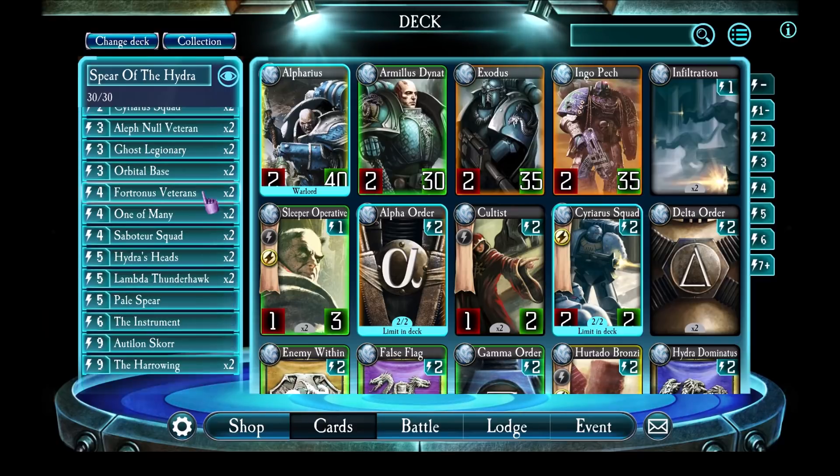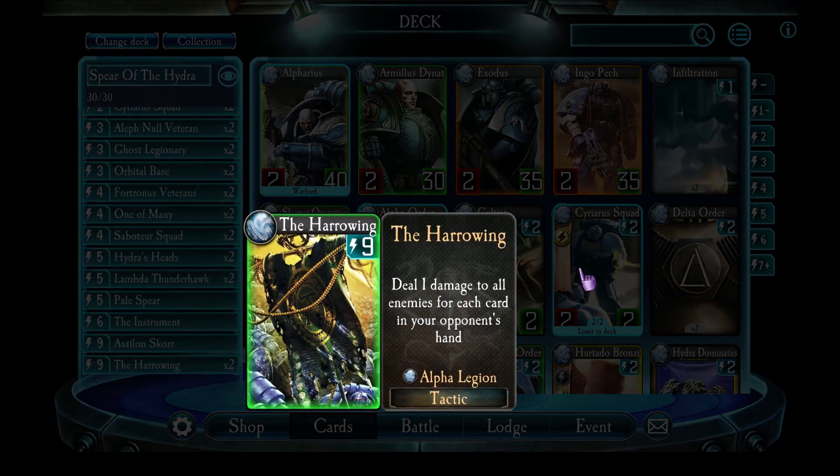Now let's talk about the three win conditions. The classic Alpha Legion win condition is the Harrowing. With this card you'll deal one damage per card in the enemy hand to everything on the enemy side. So you're going to spend the game trying to maximize the enemy warlord's hand size in order to play the Harrowing for the most damage. You'll notice there are a lot of cards in this deck which will draw cards for the enemy.